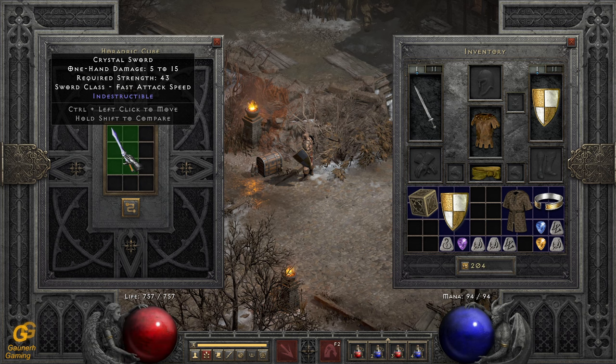A Crystal Sword with a sufficient item level to gain four sockets maximum drops at the Normal Cow Level, for example, and starting around end of Act Five. But it's not 100% guaranteed since it depends on what monster drops it and what area level you're currently in. So the best bet would be the Cow Level in Normal to get a guaranteed four open sockets from Larzuk.